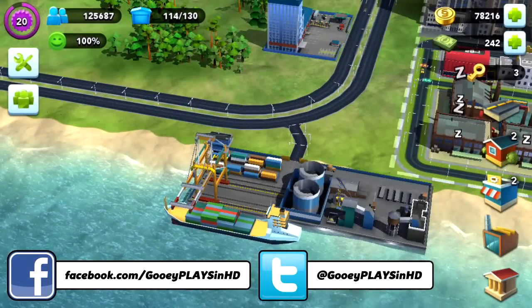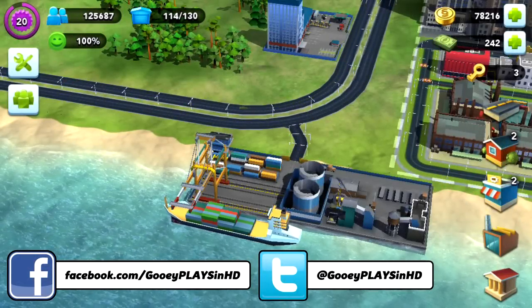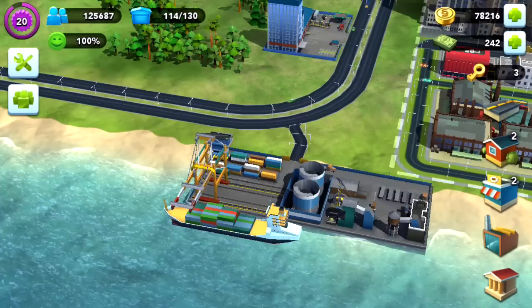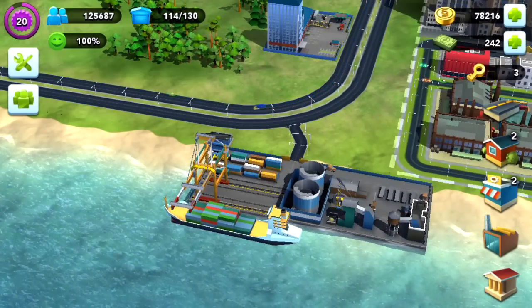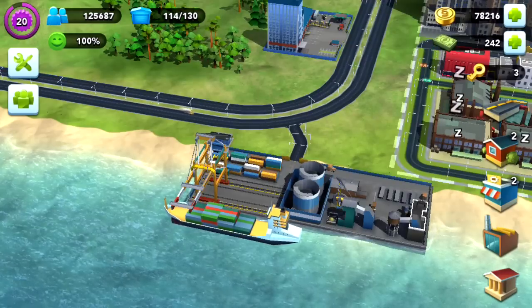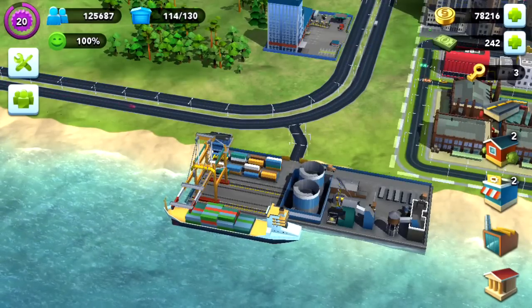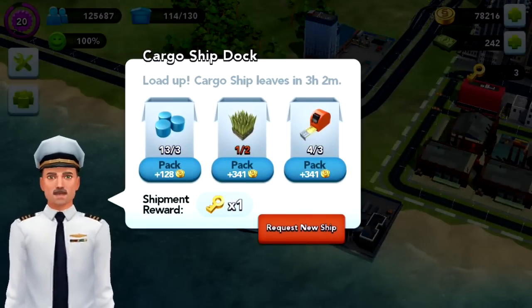Hi everybody, welcome to GUI Plays. Today I wanted to look at the cargo ship dock and also golden keys. I think you unlock the cargo ship at 10,000 population — I'm not 100% sure on that because I unlocked it a while ago but just never constructed it. I did construct it; it took about 18 hours. I've completed a few shipments already and you can see I've got three golden keys in the top right.